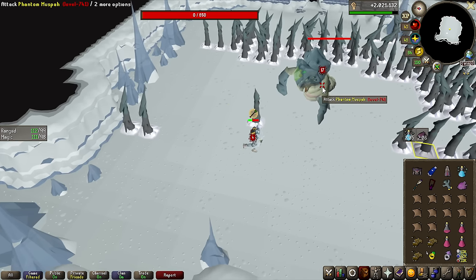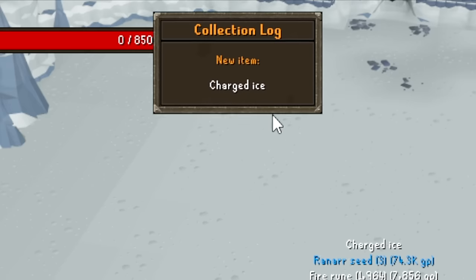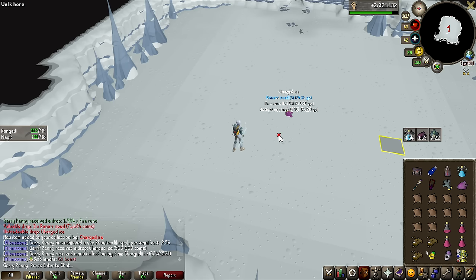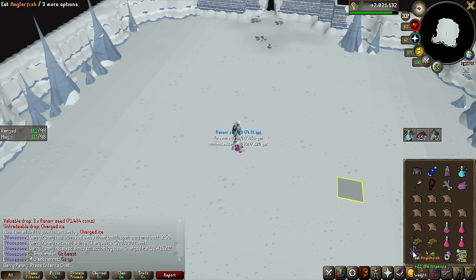Judging by the time left on my potions, this might be the first sub-3 minute kill, which is actually kind of massive — yes it is — because that awards you with a charged ice every single time. This item, if you have the pet, is used on it to let it metamorphosize into the different phases of the boss. Of course we don't have the pet, so not very useful right now.